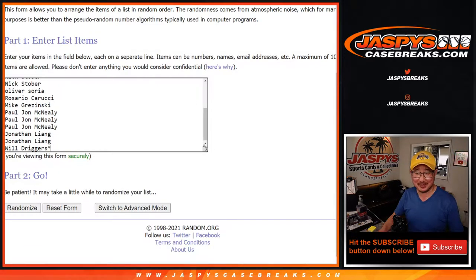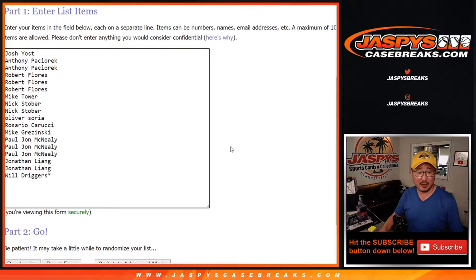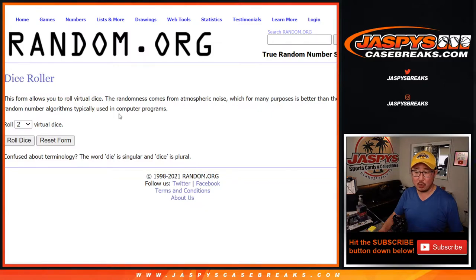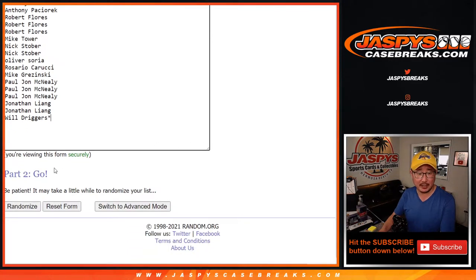Big thanks to these folks for getting into it. There's everybody right there. We've got another case up already and the spots are moving on that too. There are the letters plus the group of combo letters down there. Let's roll it and randomize — one and a five, six times for names and teams.